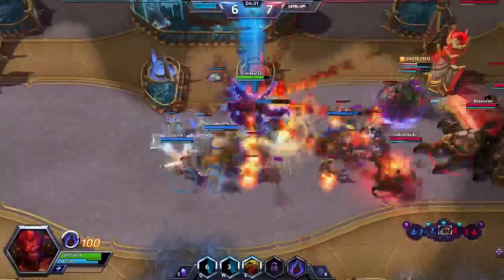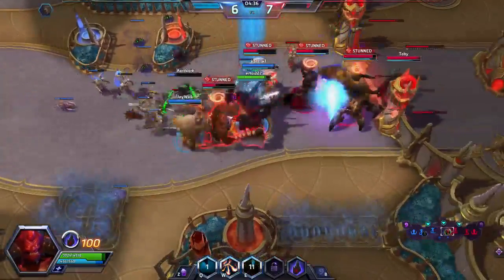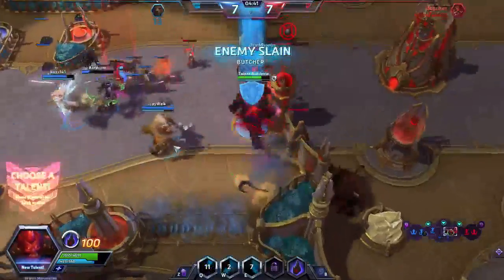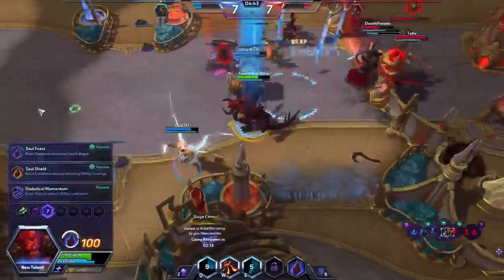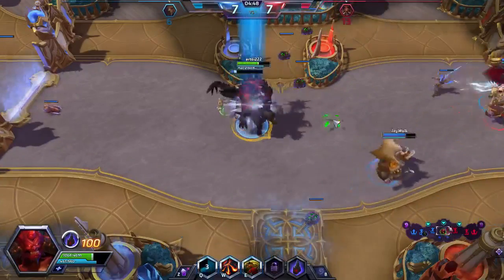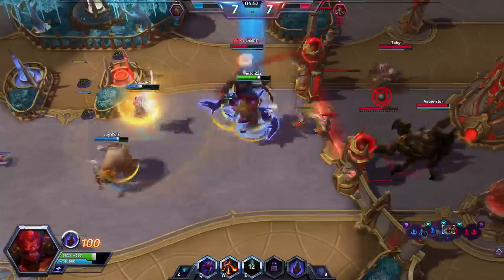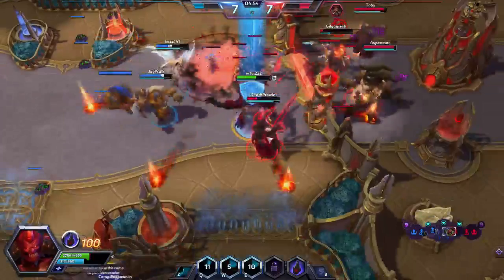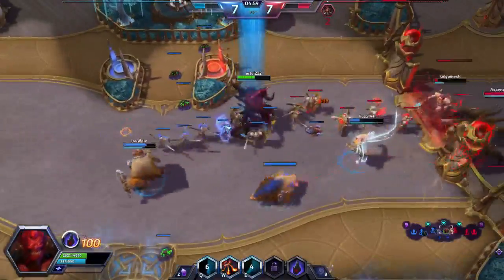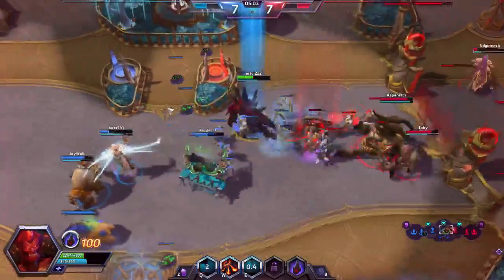If we need to go wide, we have Myr Battlesphere — four copies. It is an artifact creature, a 4/7 by itself, but when it enters the battlefield we create four 1/1 colorless Myr tokens, which is fantastic value. Whenever Myr Battlesphere attacks, we may tap any number of Myrs to give it +X/+0 (X being the number of Myrs tapped), and it deals that much damage to our opponent.